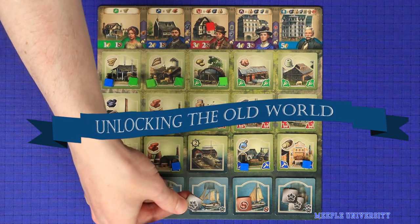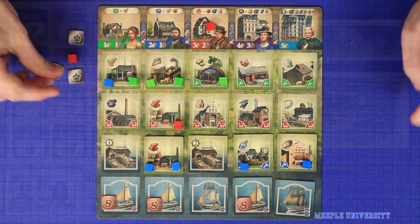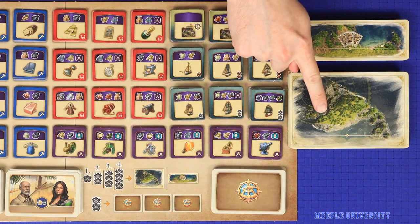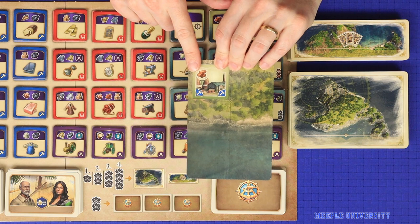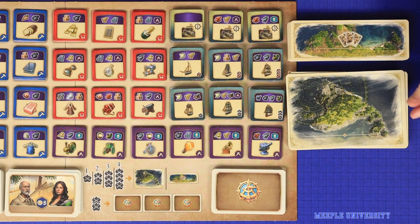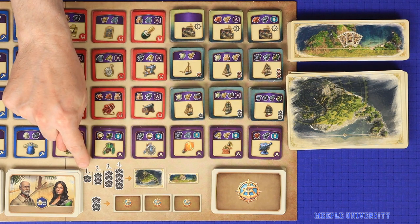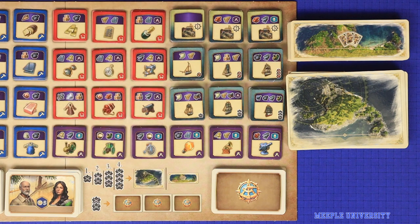The next three actions are exploration actions, and the cost to take them is to exhaust exploration tokens from one or more of your ships. The first of these actions is to unlock the old world, which allows you to add old world tiles to your island, making it larger. The cost to take this action is 1 exploration token the first time you take it, 2 the second time, and so on, up to a maximum of 4. You cannot take the action more than 4 times.